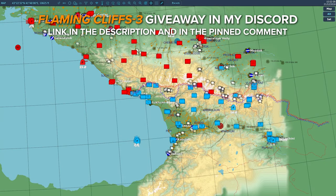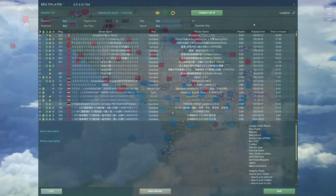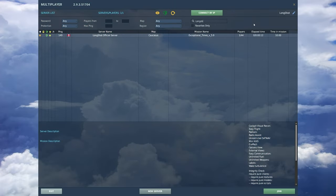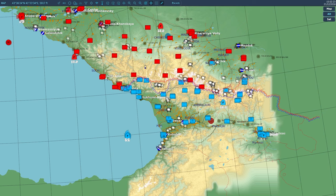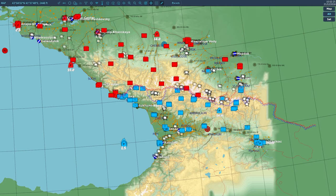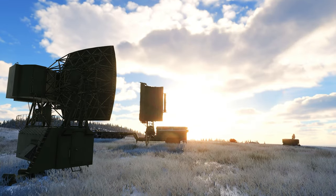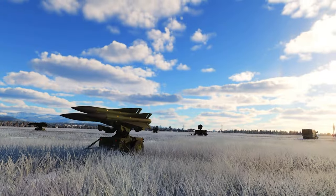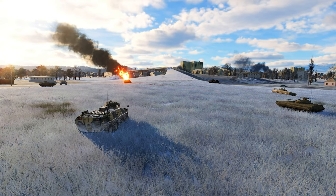Hey everybody, welcome back to another video. I just wanted to show you the public server and exactly what you can expect. To find the server, just write 'Long Shot' in the search bar — it's called the Long Shot Official Server. Here you can see the scenario: red versus blue, with a border line, multiple SAM sites, and ground objectives as well.